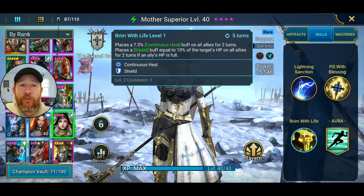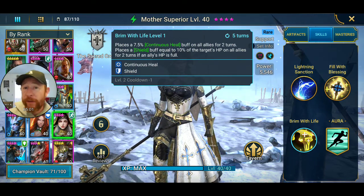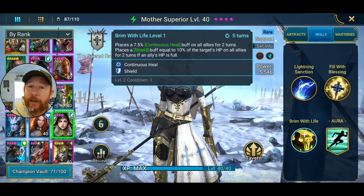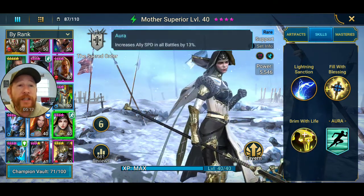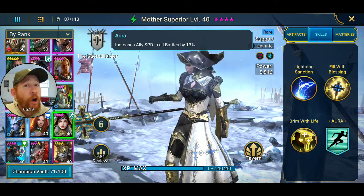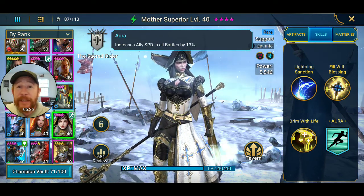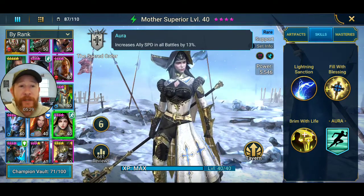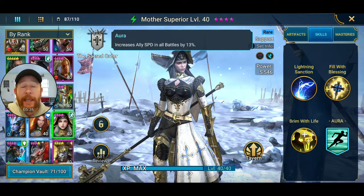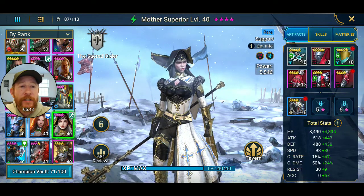The idea is to keep everyone healed to 100% so the shield goes up, and if they do drop HP, the 7.5% continuous heal buff helps regenerate it the following turn. She also has an aura that increases ally speed in all battles by 13% — that's like putting a full speed set on your champion, which only gives 12%. A speed aura in all battles on a rare is very valuable.